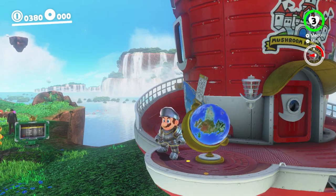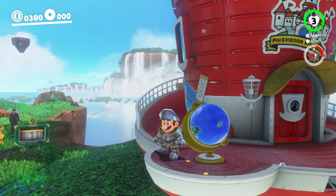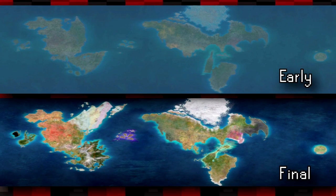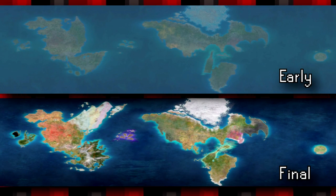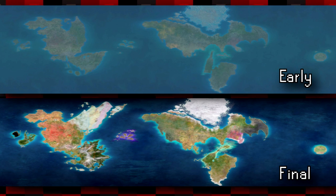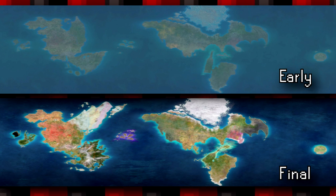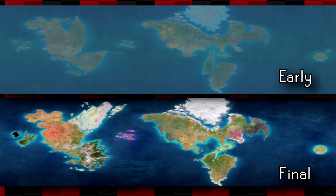In the game's files, there also exists an unused early version of the texture of the globe which Mario throws Cappy on near the Odyssey. As you can see, the map underwent a pretty significant change. The biggest thing you'll notice is that in the final game the texture is much more colorful and vibrant. Much of the landforms have been changed as well.